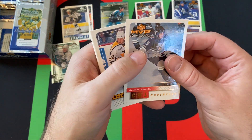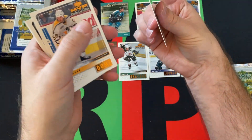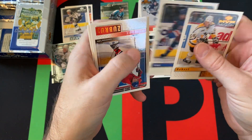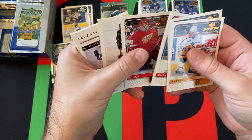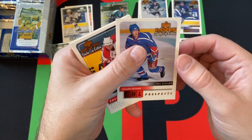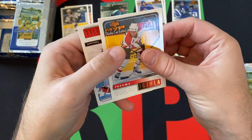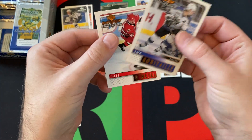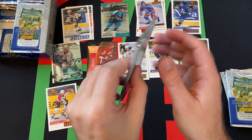Next pack: CHL Prospect Alexander Buturlin — throw him down with the prospects. Robert Dome, Jiri Hlavac, Dainius Zubrus, Chris Osgood, Doug Gilmour. Another prospect, Yaroslav Kryukov. We've got Jarome Iginla, Luc Robitaille, and Jeff O'Neill rounding things out.